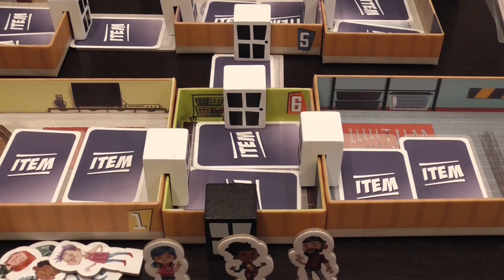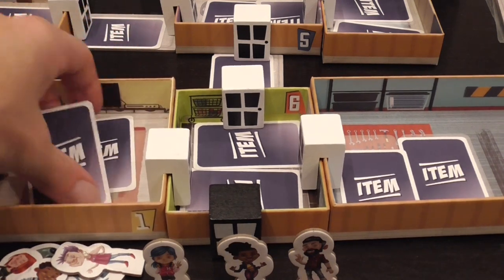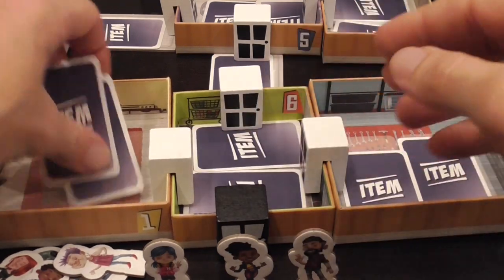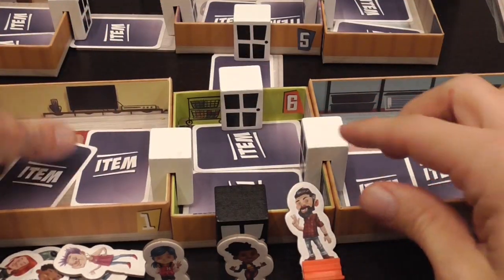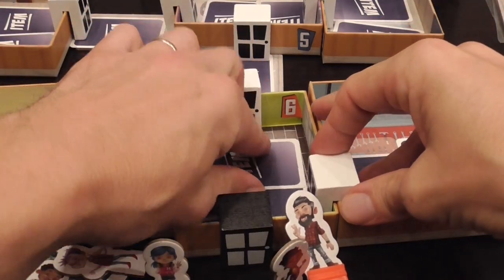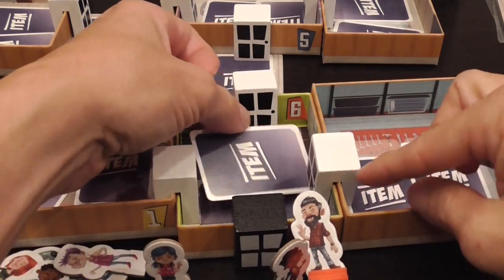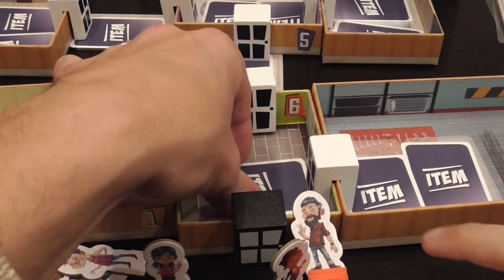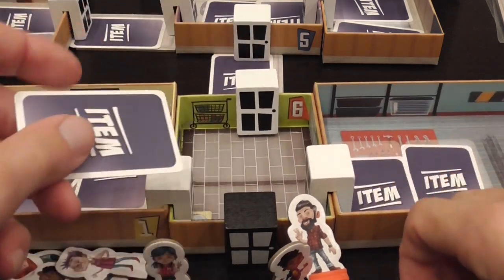You probably see it already — one of the things with the production is that it looks really good but it's not always very practical. If you're picking up item cards in large rooms, no problem whatsoever, but when it comes to smaller rooms the doors literally pin them down. Sometimes you have to move the door a little bit to release the card, and cards end up under the doors which again look great but you constantly have to do this.